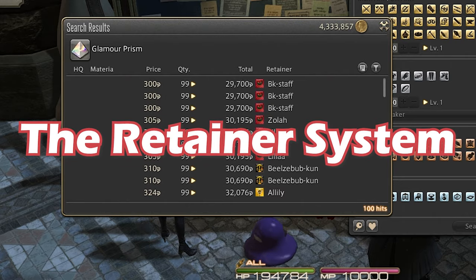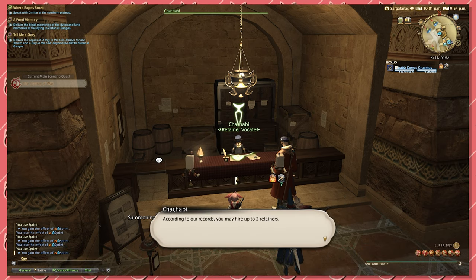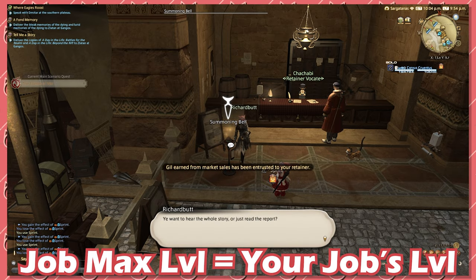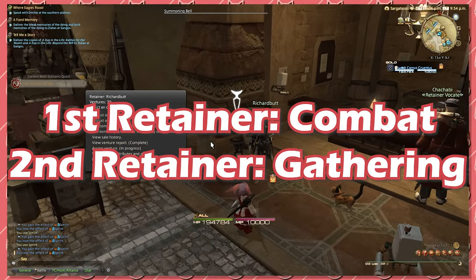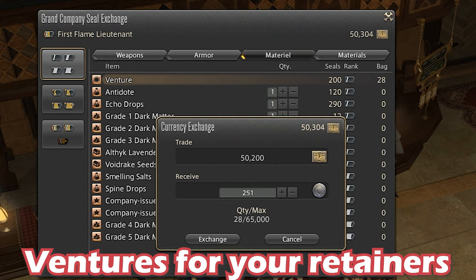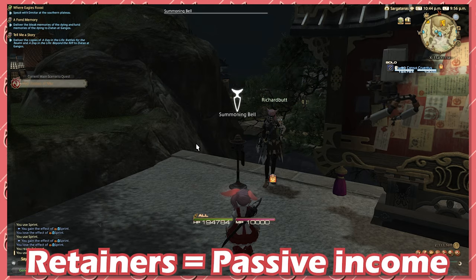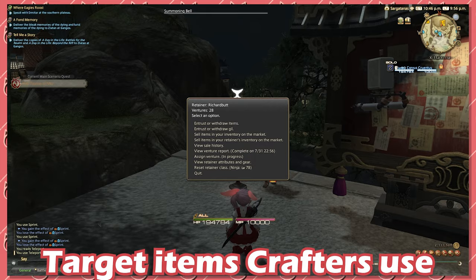The retainer system. At a retainer vocate in any major city, you can create two retainers for free. These not only give you more inventory space, but you can also assign them to jobs. The max level they can reach is only up to the max level you have reached personally. So the most optimal setup is to assign one to a battle class and one to a gathering class. Using company seals, you can purchase ventures which will level up your retainers and allow you to send them on gathering missions. This allows you to passively gather materials which you can sell on the market board.